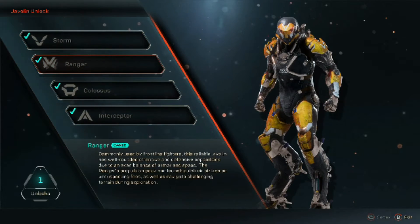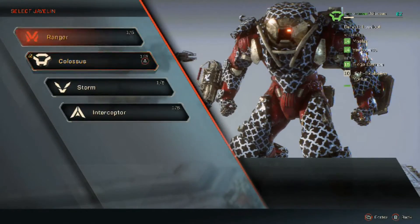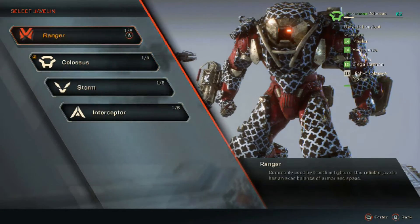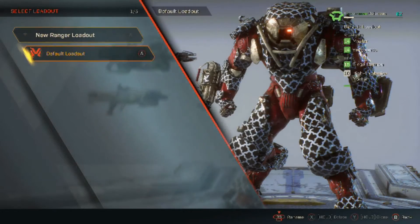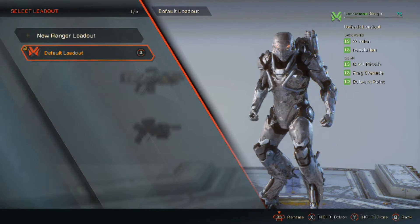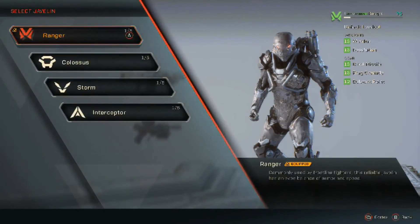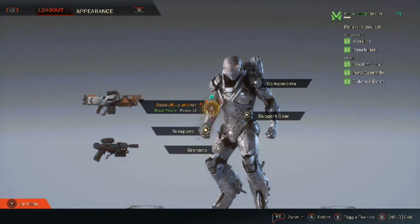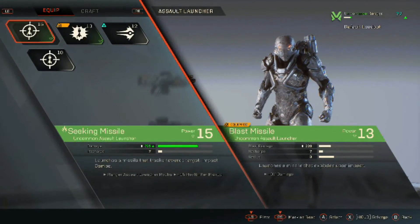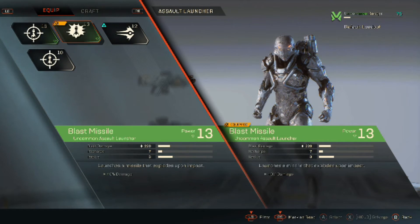It had another perk for its ult ability that I can't remember at this time. But the Colossus, it's just so slow. A lot of damage gets done to it, and it can't last very long in a fight. I'm not sure if it's just in the demo, and that it'll be good once you get a full setup for it in the later game. But in my opinion, the Colossus is number four.